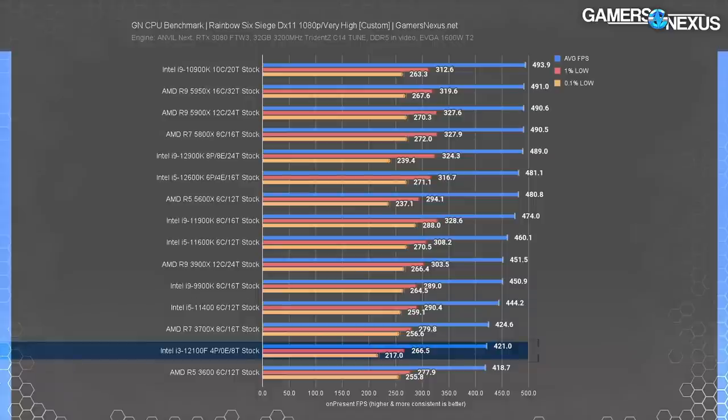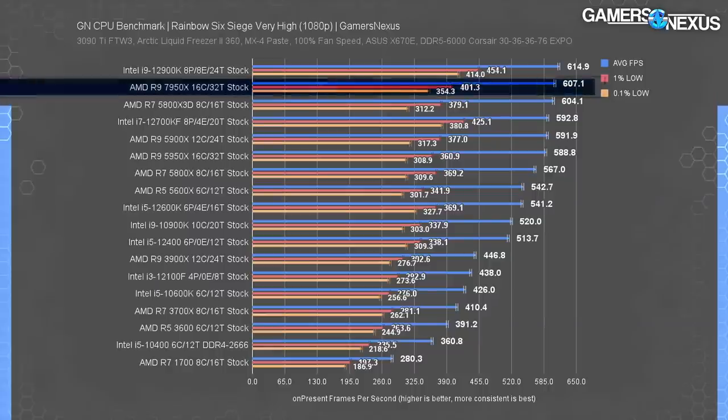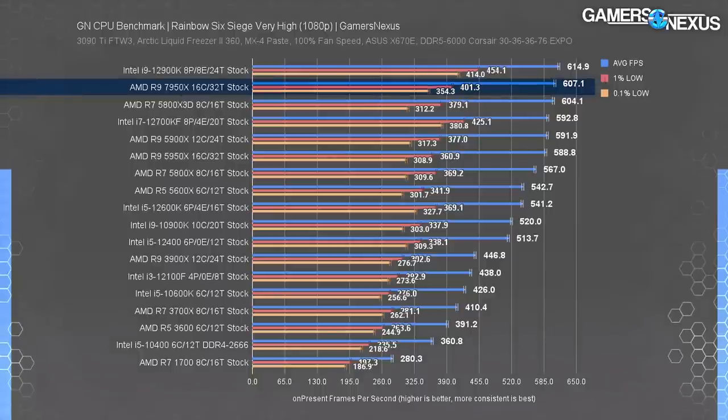The i3-12100F ran at 420 FPS average here. By itself, that sounds high — and it is. The 7950X drops to 607 FPS average, allowing the 12900K a staggering, unapproachable, and embarrassing lead for AMD of 1.3%. Truly unacceptable.